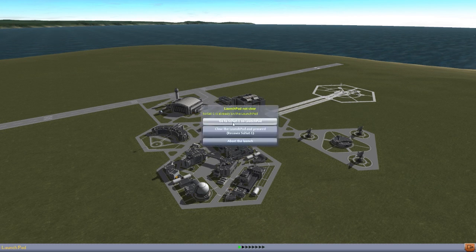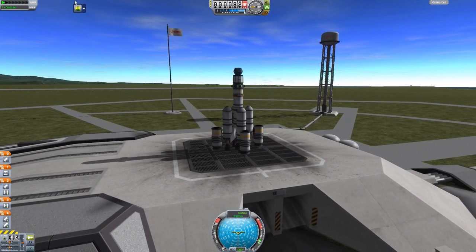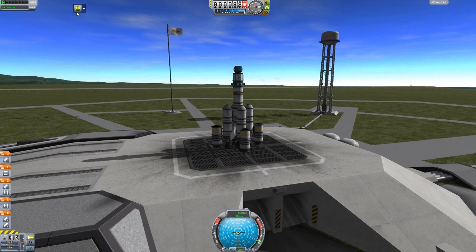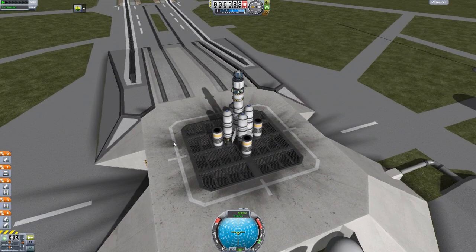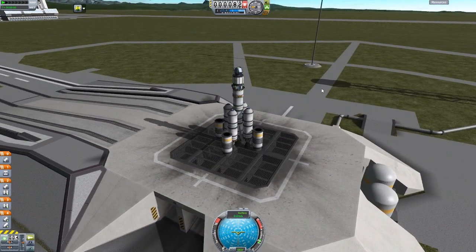So if we go to the launch pad where I have a science satellite waiting, I'm going to be quiet here for a second so you can hear an interesting sound when we start. You get that little sort of Diablo potion type sound, the little plunk, and you get this animated icon that tells you that you can, in fact, gather science at this very moment with one or more of the scientific pieces of equipment on your ship.